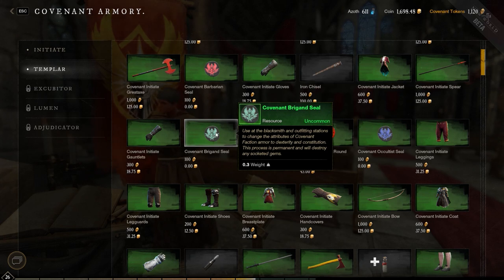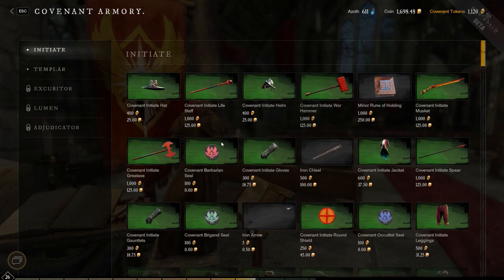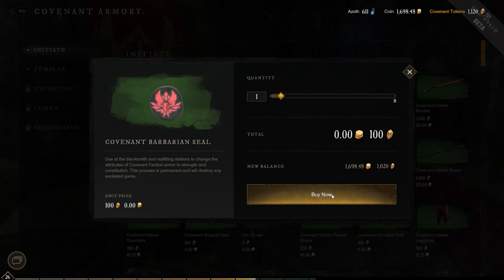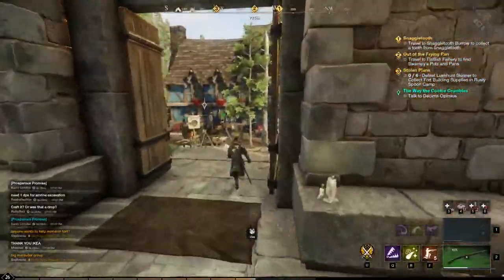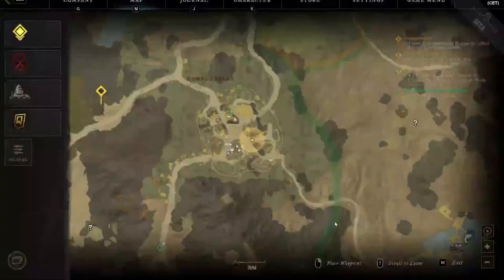The only thing that's relevant is which crafting station you use. If you have light or medium armor, use the outfitting station, and if you have heavy armor, use the blacksmithing station. Just be careful when you're crafting this.